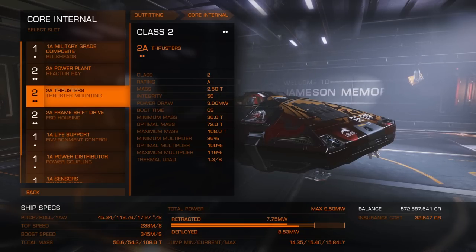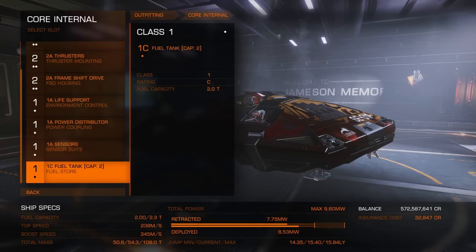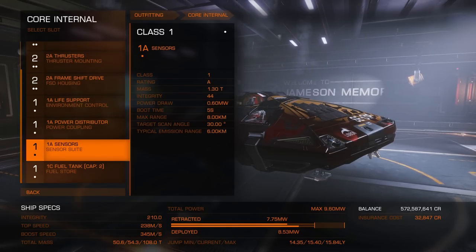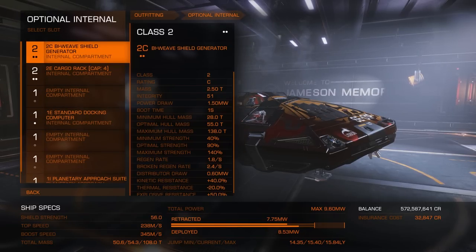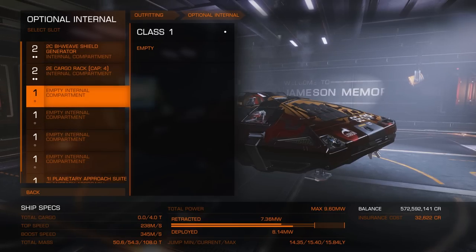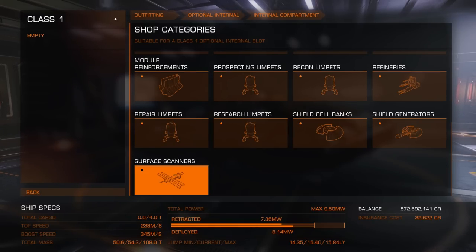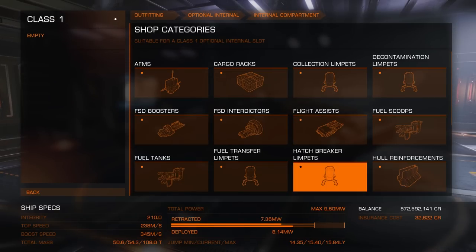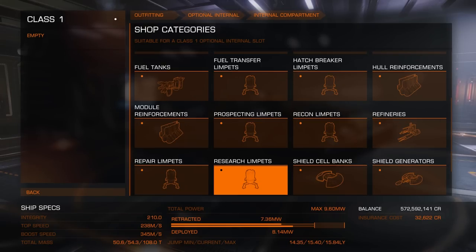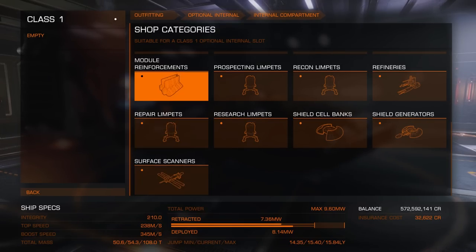Core Internals include your bulkhead, reactors, thrusters, and the Frame Shift Drive — the FSD — which is what allows you to go faster than light. You can upgrade, downgrade, change, or engineer any of these. The military grade bulkheads on my Sidewinder are worth more than the Sidewinder itself. Optional Internals include shields, cargo racks, and role-specific equipment. To change your ship's outfitting you just go to one of these internal slots, browse the shop, and navigate the menu. Going exploring? You might want a surface scanner. Going mining? You'll need a refinery. Customize your ship for whatever tasks you want it to perform.